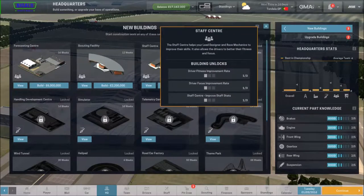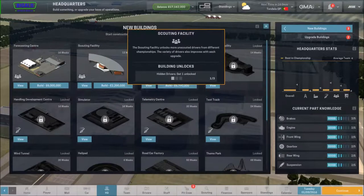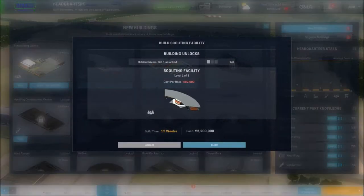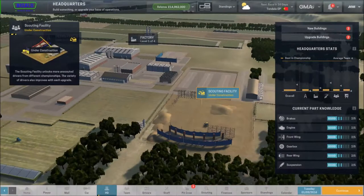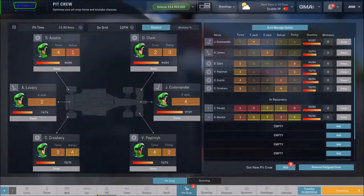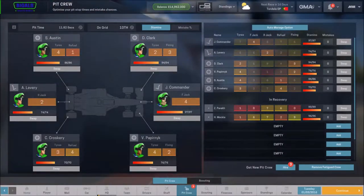We're level one and everything - we have new buildings available. We got a staff center which is going to cost five mil - that's not going to happen. I will build a scouting center because I need one, so before we go any further let's build it. Done - I know it's two million off my 17 mil and it has to last me all season, but a scouting center is what we need to start us off. I'll go ahead and get the pit crew sorted, scout out some drivers, see what's available, change some staff personnel.